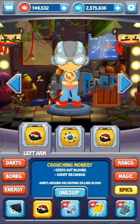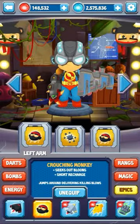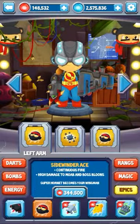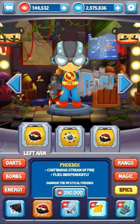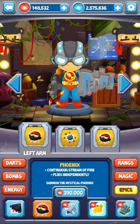For arm upgrades, there aren't really good options other than crunchy monkey. Dark ace and sidewinder ace are pretty bad. The phoenix doesn't do damage to ceramics, so in hard, high-level stages it's pretty useless.